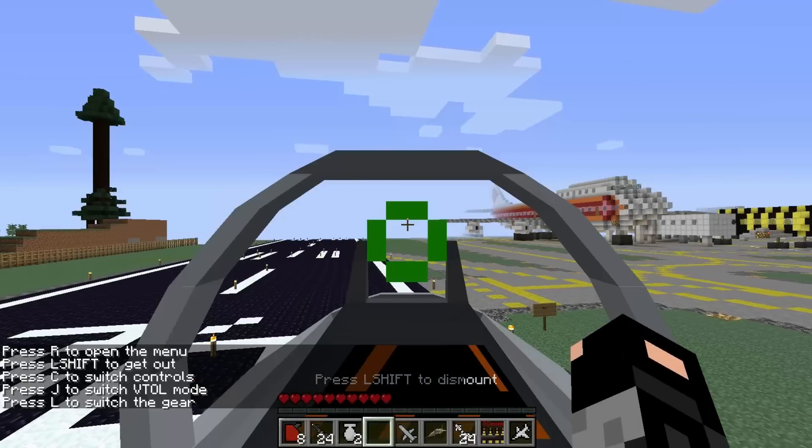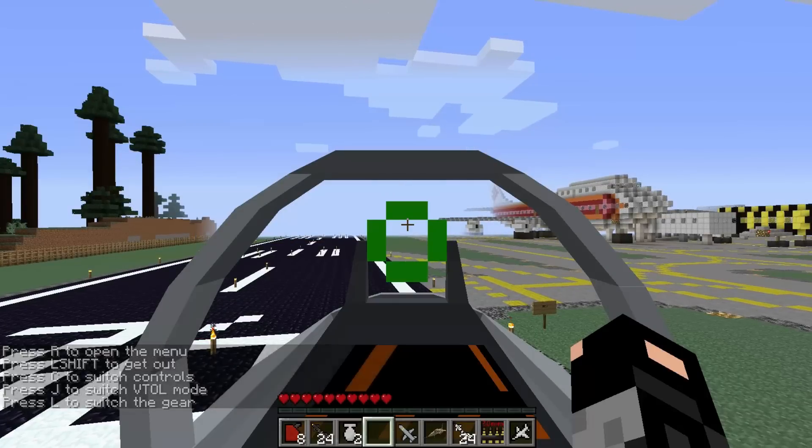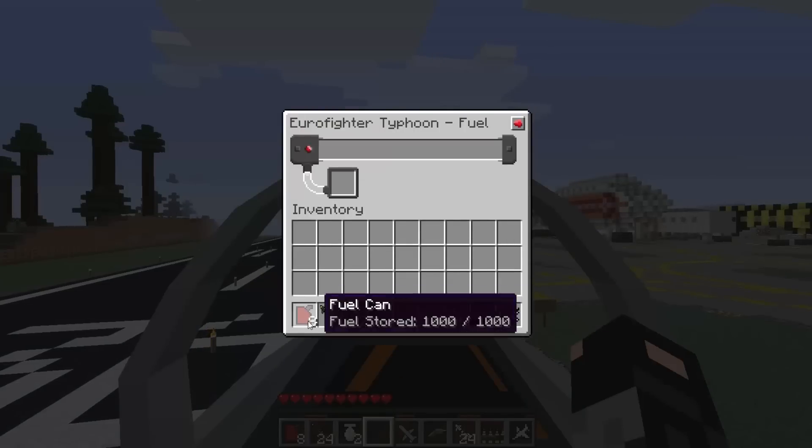There we go. As you can see on the bottom left it says: press R to open the menu, press L-Shift to get out, press C to switch controls, press J to switch VTOL mode — and that's all you really need to know. I'm going to press R, and one of the first things you'll want to do is store some fuel.